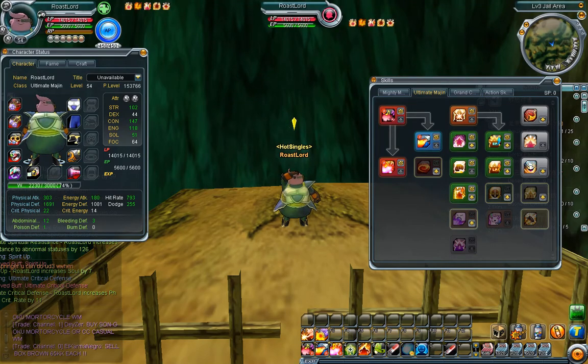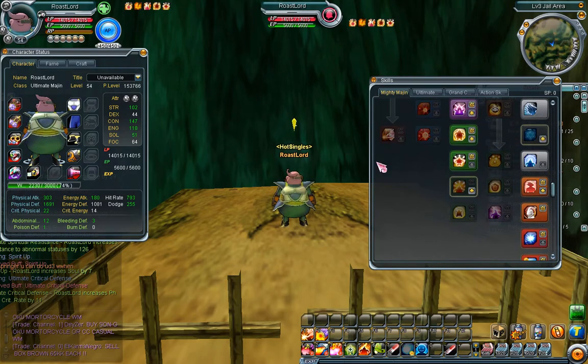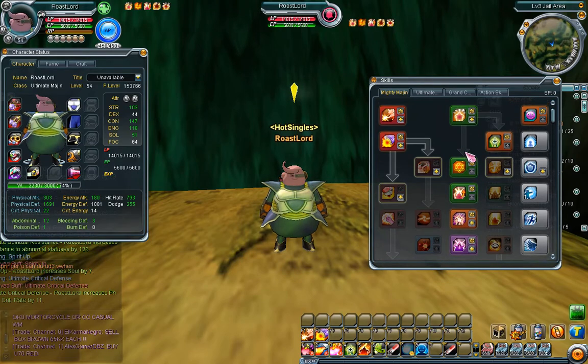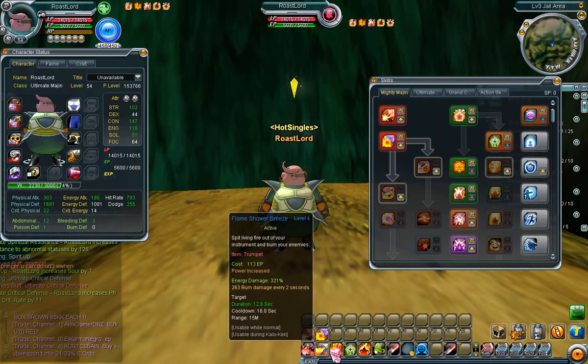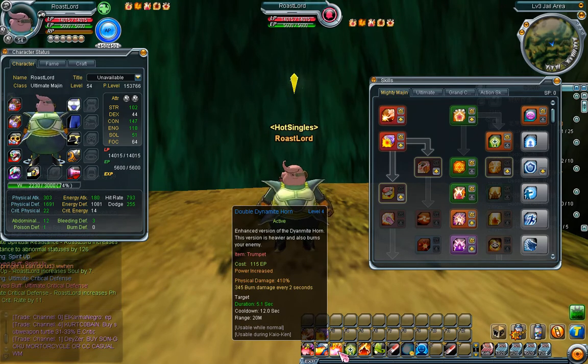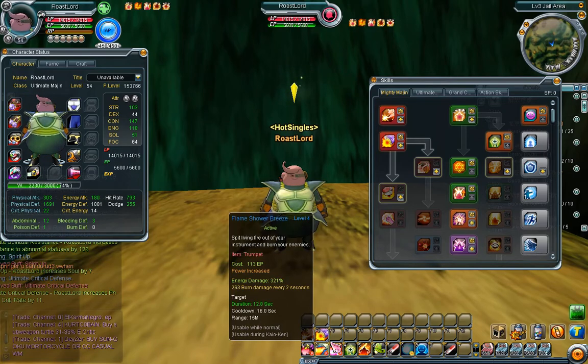What is up guys, we're here with this level 50 PvE build so let's get into it. We are Ultimate Margin, which means we use strength more than soul. Soul is for energy and we're more of a physical class, but we still use Flameshower Breeze for PvP because the damage over time lasts way longer.